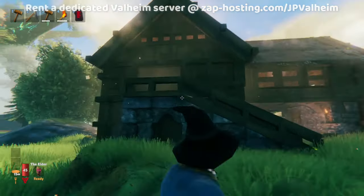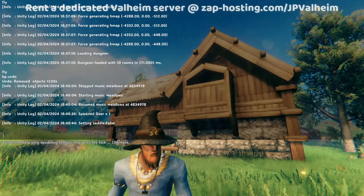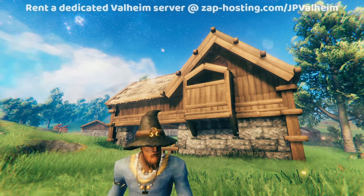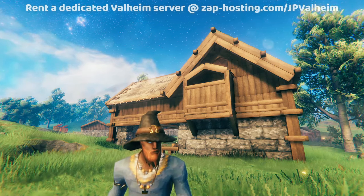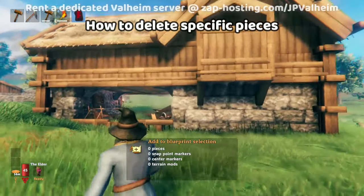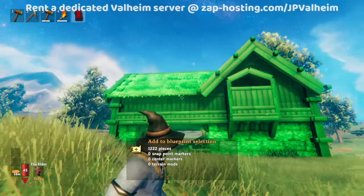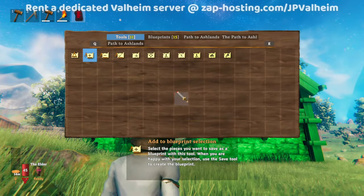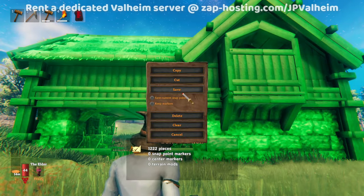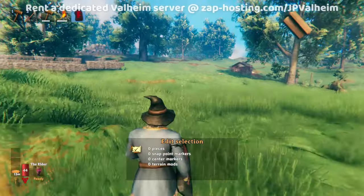These kinds of buildings are much easier to move. If you want to remove a building you placed, you could do the BP.undo command right after placing it. In addition, there are other tools: go to 'Add to Blueprint Selection' again, select the entire house, then go to edit selection, click anywhere, and choose delete. That's another way to eliminate large amounts of building.